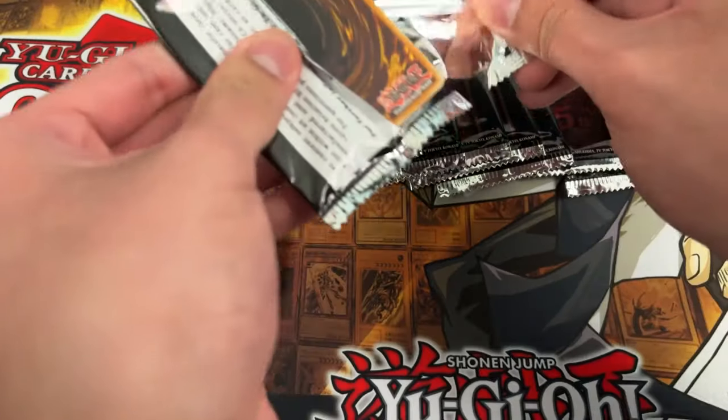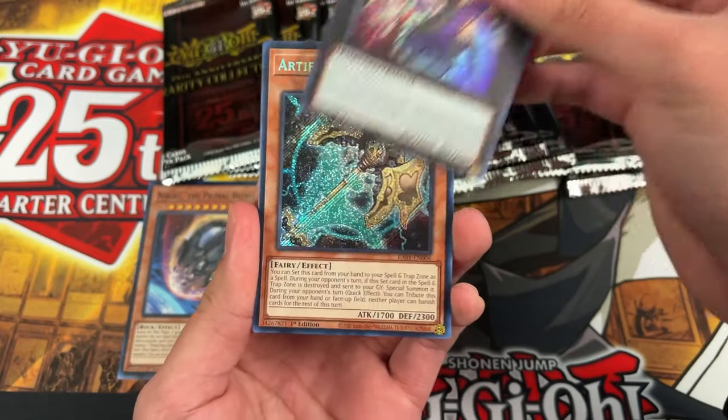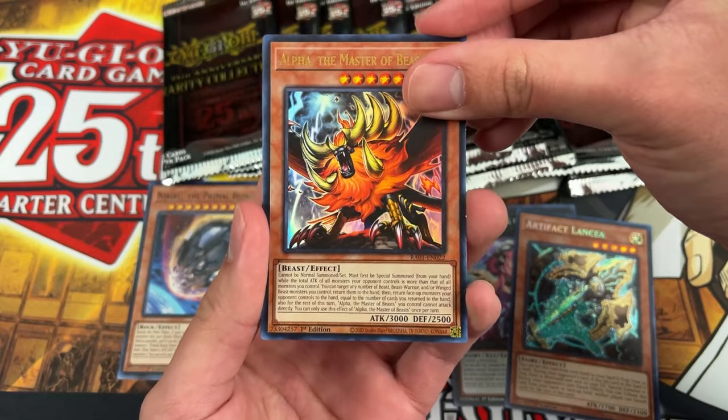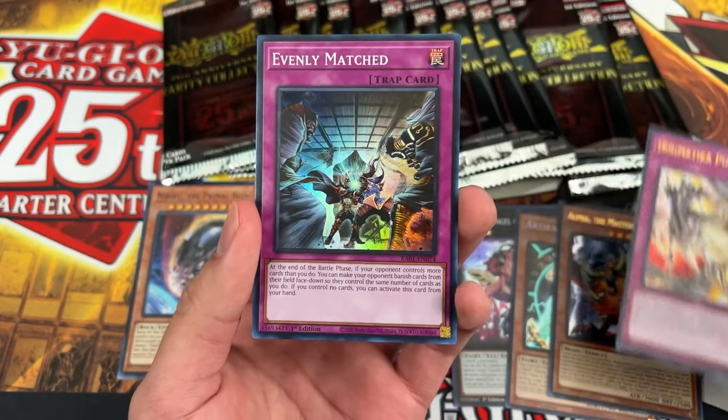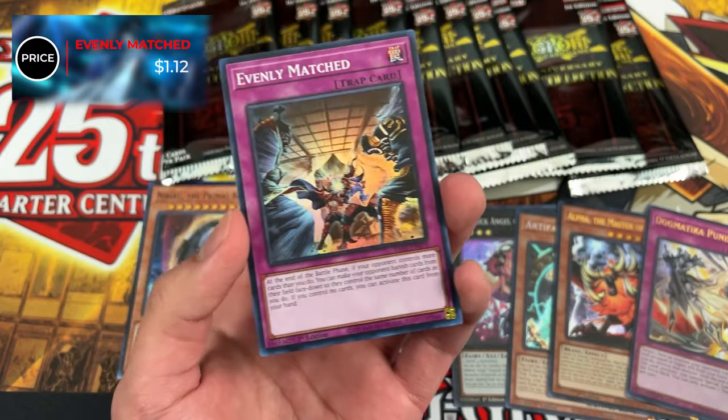Pack two for Zeo — hoping for Chorus Entry but gets: Ghost Trick Angel Mischief secret, Artifact Lance ultra, Alpha the Master Beast ultra, Dogmatika Punishment ultra, and a super rare Evenly Matched. Definitely the meta card of the bunch. Going with Evenly Matched — a dollar and twelve cents. Close but it does break a dollar, so he's on the board. One to one.